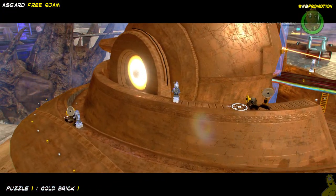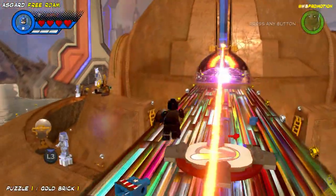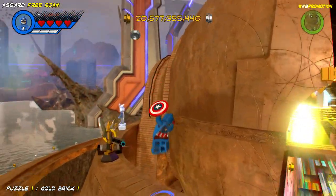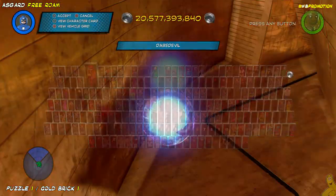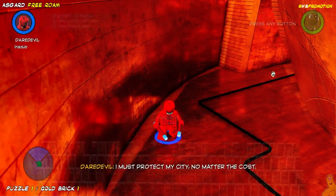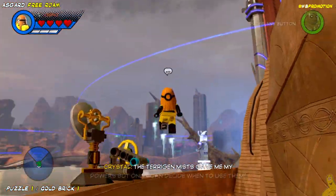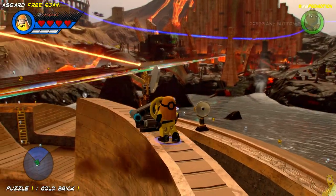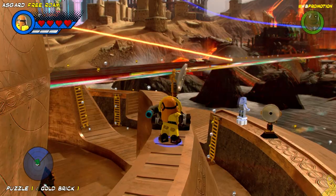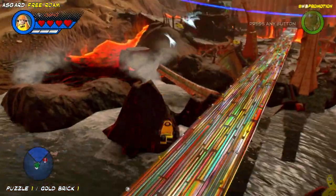We've actually got a little bit of an indication that we need to bounce that reflection off of a couple of those things and get it over to that giant yellowish... I don't know what that was — it's some sort of a power absorber though. I meant to switch to Crystal, but I failed. Essentially, we just wanted a flying character so we can get back up there and flip this switch, which turns that around and gives us the right angle for that particular one.